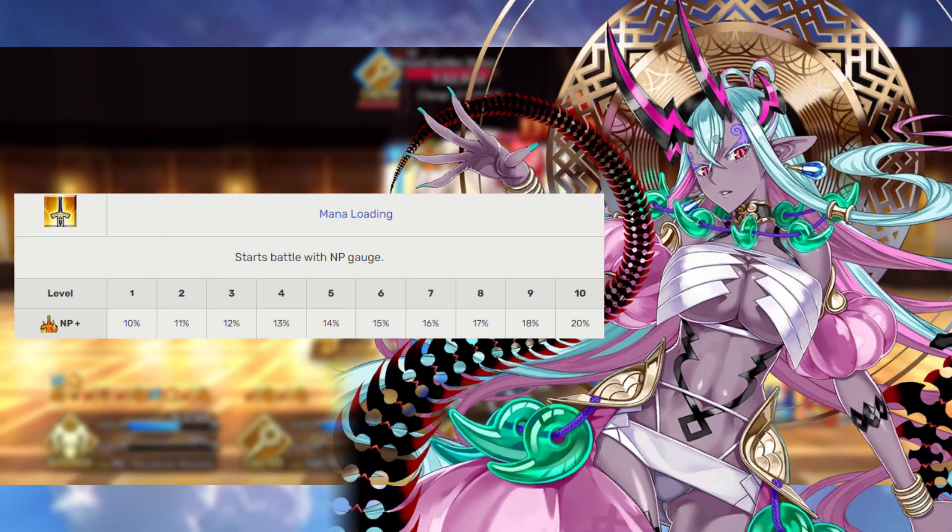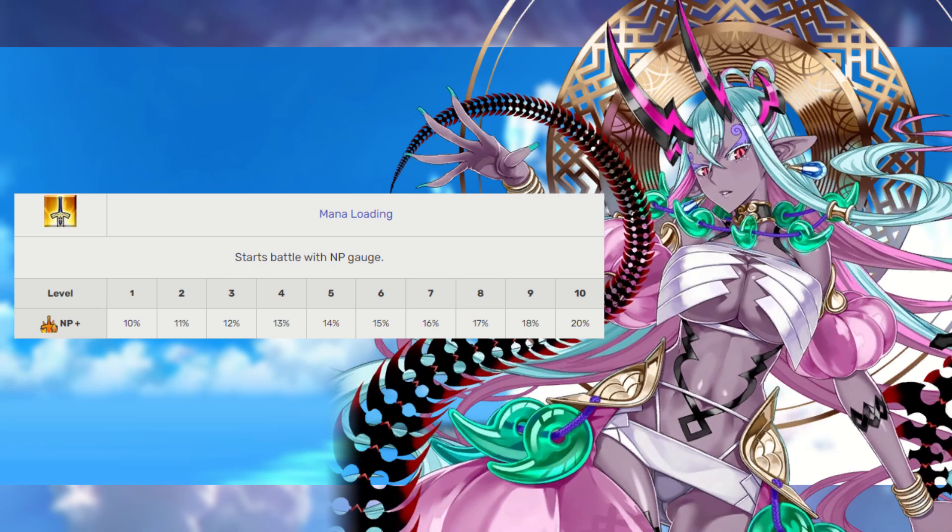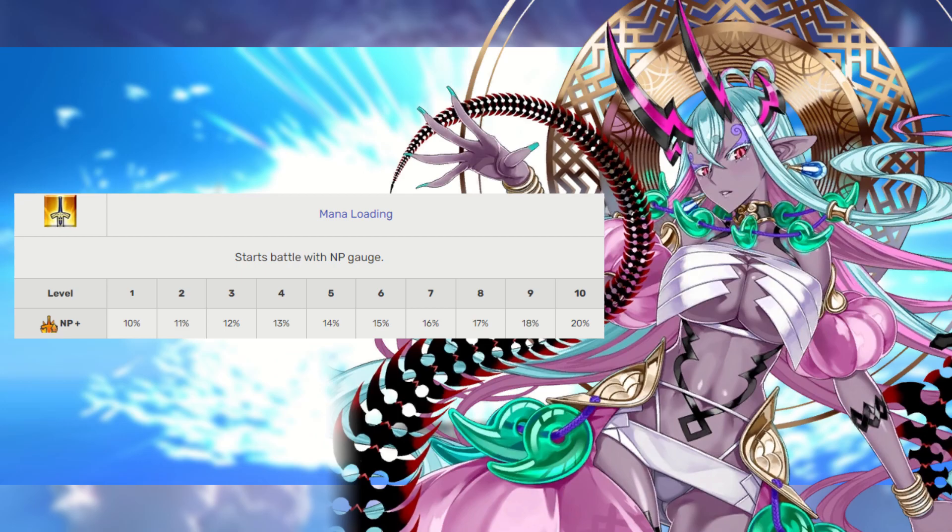For Ibuki's append skill, I definitely want to recommend Load Magical Energy, which is good on pretty much anybody. The other two append skills aren't necessarily as much of a priority — that starting NP gauge is what we really want to gun for first and foremost.